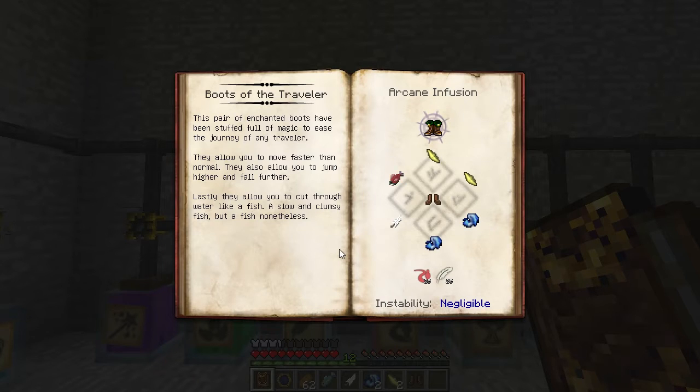Boots of the Traveler are a really cool Thaumcraft item. They let you move faster, you can jump higher, you can fall farther without taking damage, you walk through water faster, and you get step assist to walk right over blocks that are one block tall.